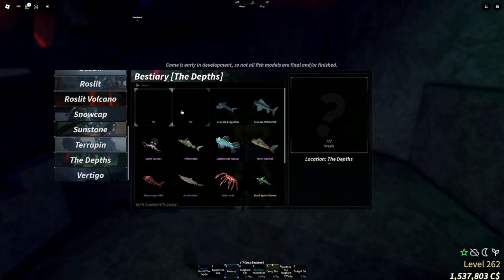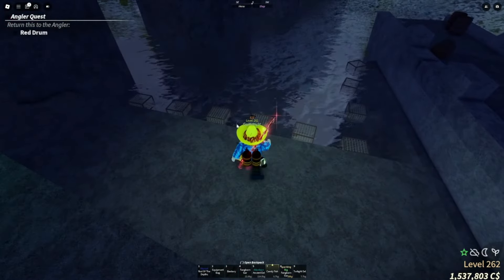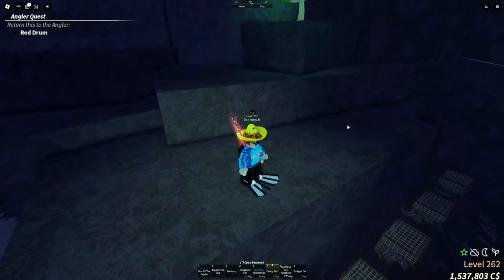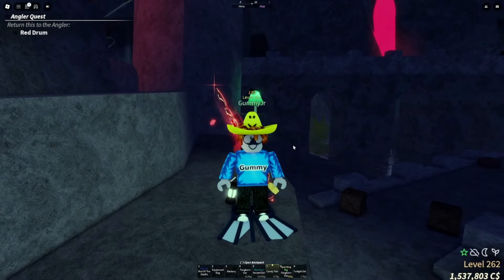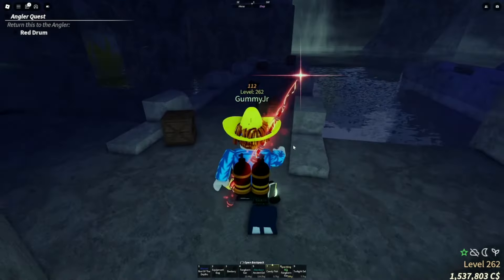We also have the two trash rarities which I think you get from crab caging — right here we have placed some crab cages. I have no idea how to get this mythical, so we're going to be trying to get it to complete the bestiary of the deaths area and to see how the new fish looks.